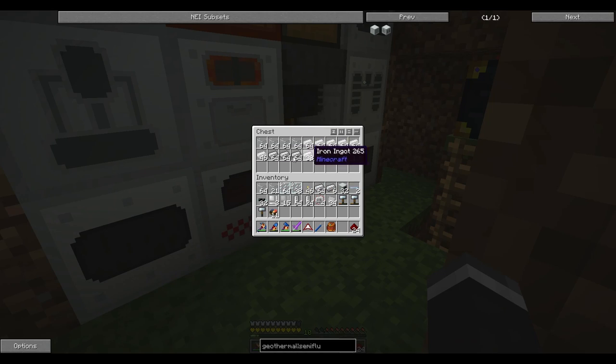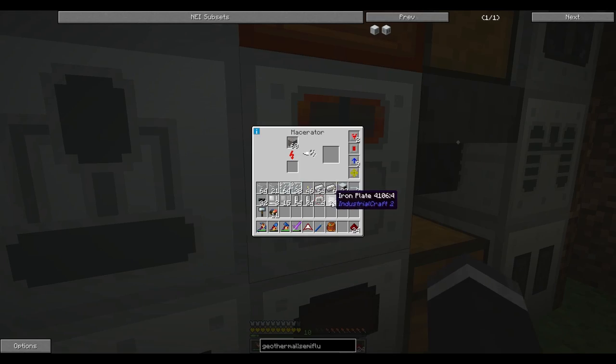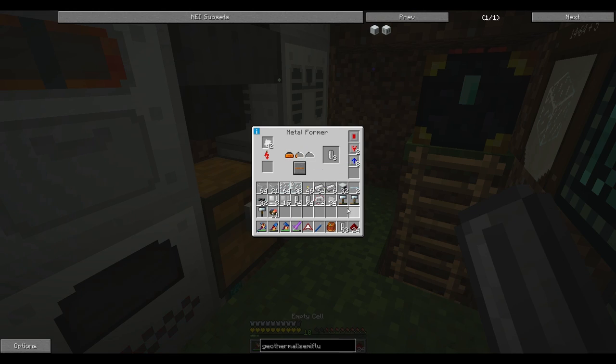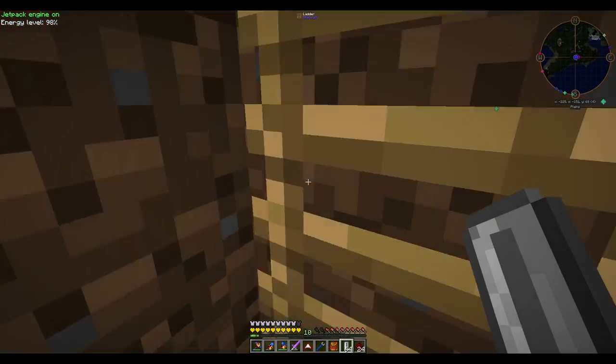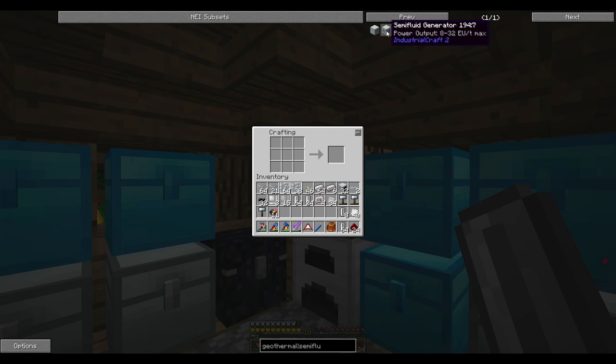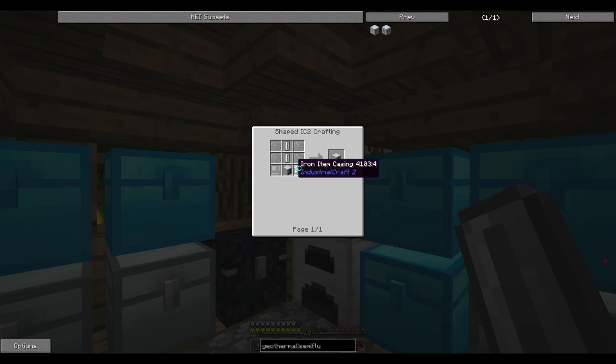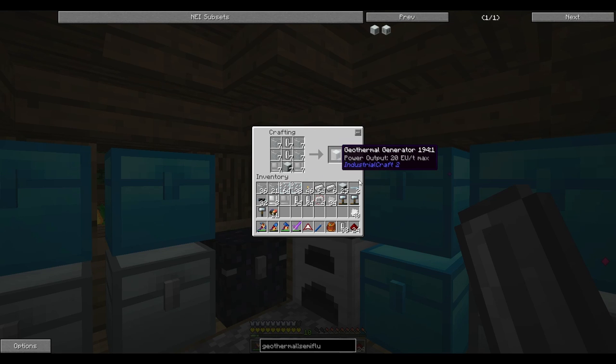I'm currently doing a load of iron and just iron, and these empty cells — which are way too many — which I need to make these generators here. I'm going to make 32, so obviously 32 times 32. It gives me 1,024 EU per tick, which is what we should be roughly producing once this is all done.